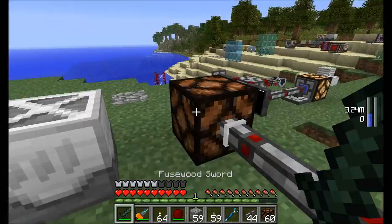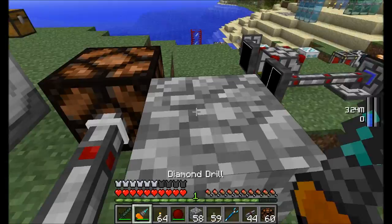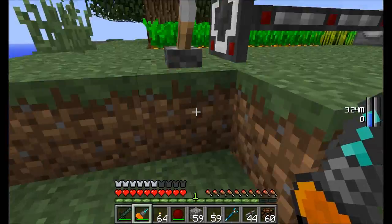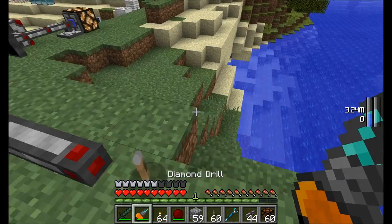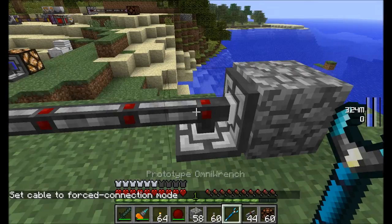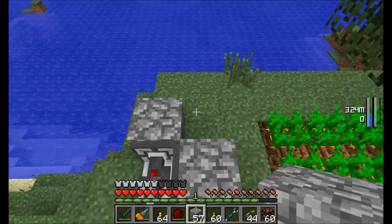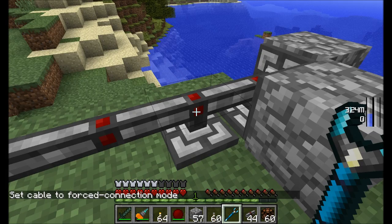The cable automatically makes a connection when placed next to compatible blocks. Place it next to cobblestone and it won't connect, but place it next to a redstone lamp and it connects right away. When placed next to a lever it shows a connection indicator. If you want to force a connection, right-click it with a wrench and it switches into forced connection mode, forcing the redstone connection to occur at all adjacent blocks.